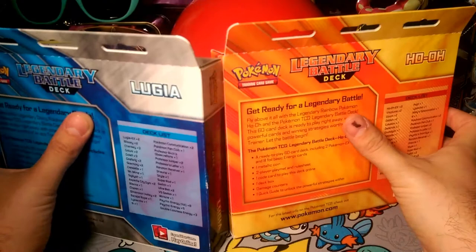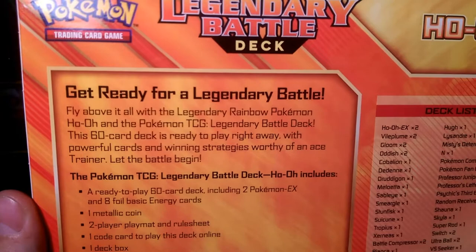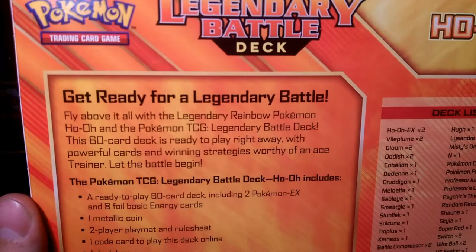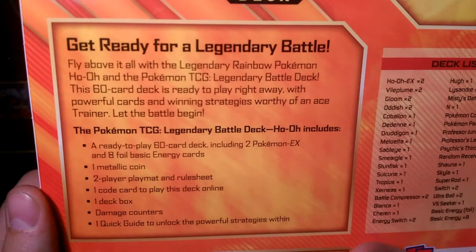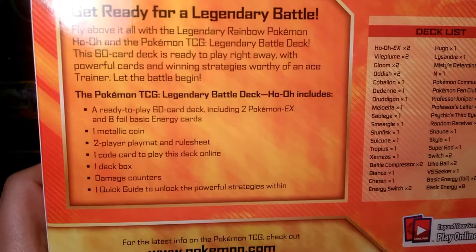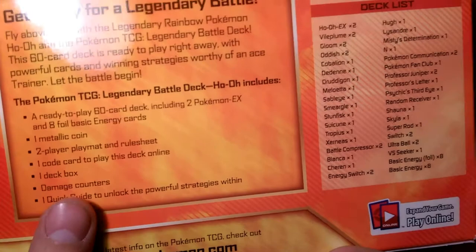Let's look at Ho-Oh first. Get ready for a legendary battle. Fly above it all with the legendary rainbow Pokemon Ho-Oh and the Pokemon TCG Legendary Battle Deck. This 60-card deck is ready to play right away with powerful cards and winning strategies worthy of any Ace Trainer. Let the battle begin. Includes a 60-card deck, 2 Pokemon EX, 8 foil basic energy cards, 1 metallic coin, 2-player playmat, rule sheet, 1 code card to play this deck online, a deck box, damage counters, and 1 quick guide to unlock powerful strategies.